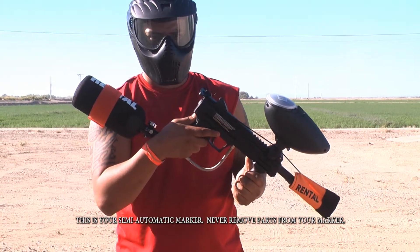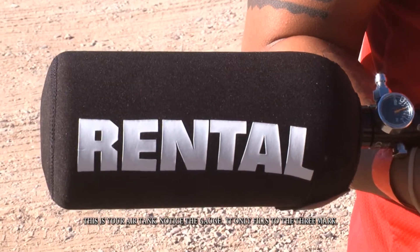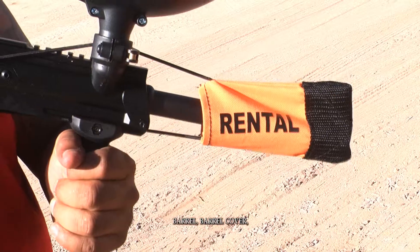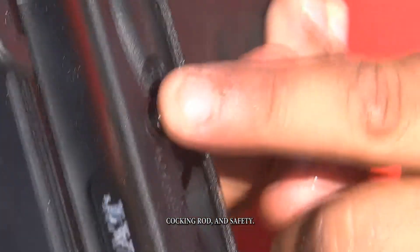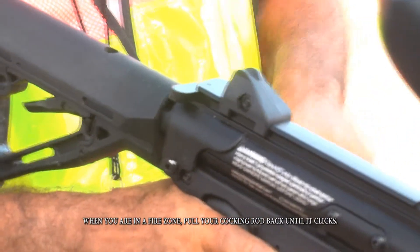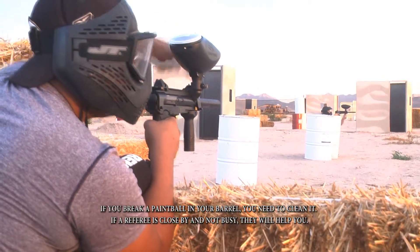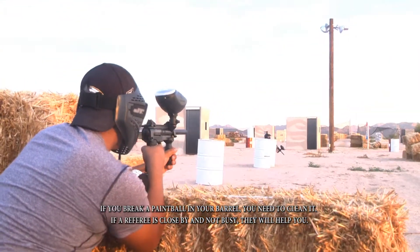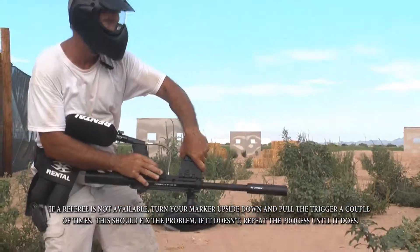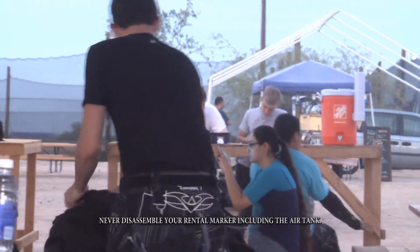This is your semi-automatic marker. Never remove parts from your marker. This is your tank — notice the gauge; it only fills to the 3 mark, and when it falls below the 1 mark, start thinking about a refill. This is your trigger, barrel, barrel cover, paint hopper, cocking rod, and safety. To operate your marker, put paint in your paint hopper. When you're in the fire zone, pull your cocking rod back until it clicks. If you see red on your safety, you are ready to shoot. If you break a paintball in your barrel, you need to clean it. If a referee is close by and not busy, they will help you. If not, turn your marker upside down and pull the trigger a couple of times — this should fix the problem. If it doesn't, repeat the process. Never disassemble your marker, including the air tank.